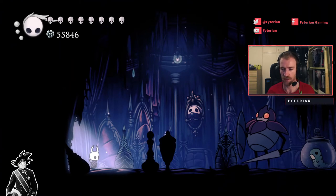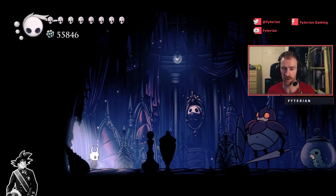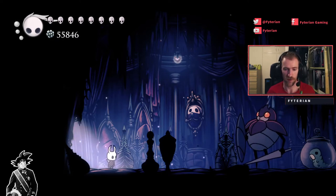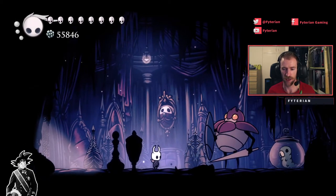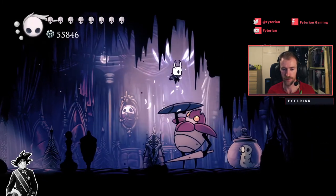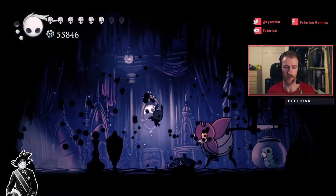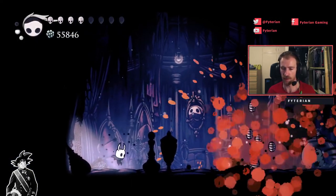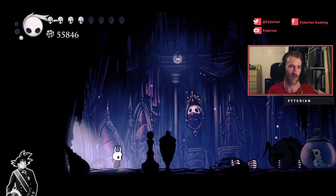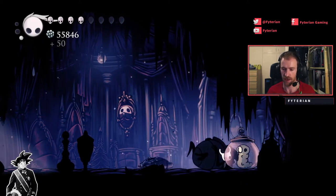So we just go in, here's the Great Husk Sentry, and we just fight it. You have Desolate Dive, but if you have the upgraded spell Descending Dark, it's going to be a lot more helpful with the iframes. So it's going to lock us in and we're going to fight him. Watch out for that double damage — maybe a little bit more careful than what I did there. But you can see that if you're just a little bit careful, it's not too hard. And here's the grub.